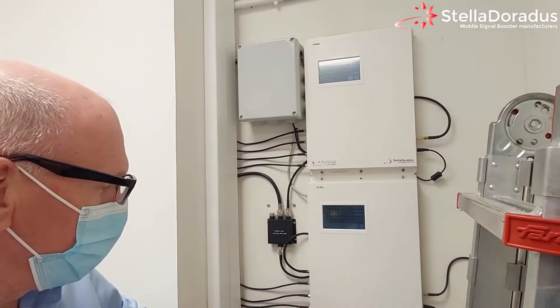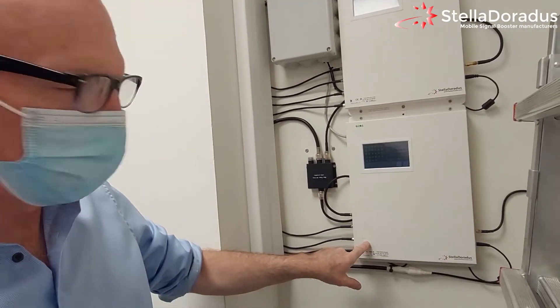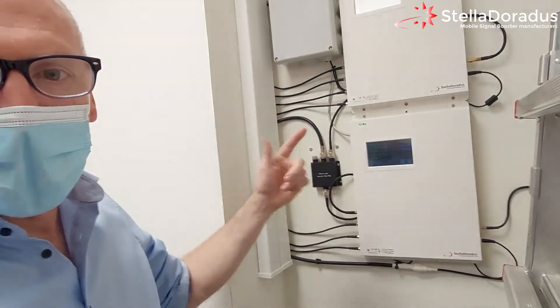We are here in one of the comms rooms. This is basically a 2 repeater plus 16 line amplifier system covering the whole building. This repeater is feeding 9 amplifiers in the kitchen, floor 2, floor minus 1, and this visionary here which is a local distribution system.